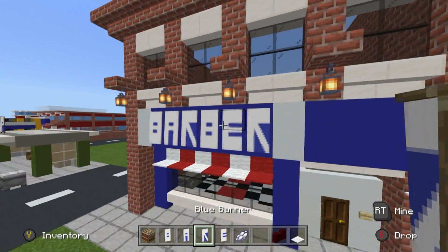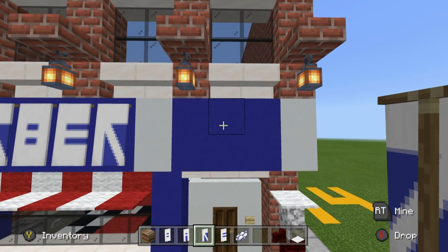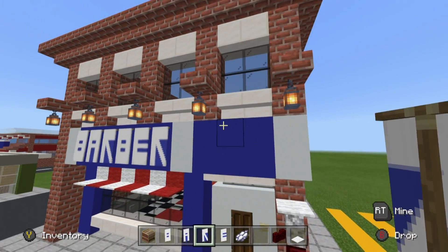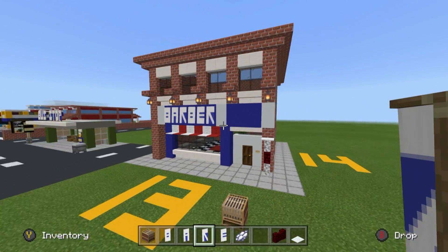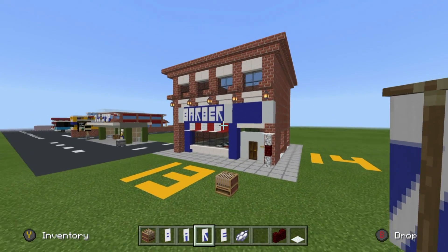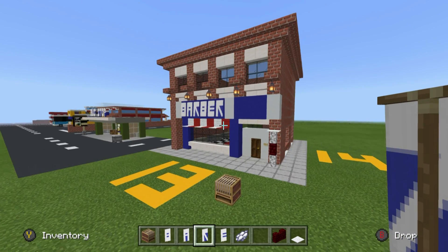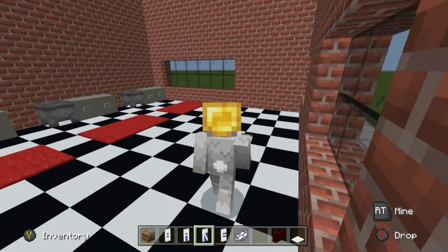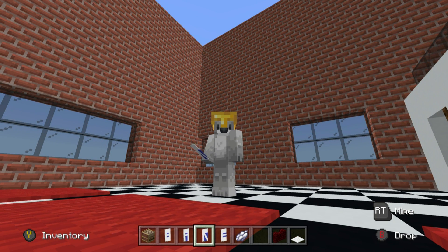Place the banners spelling BARBER straight across above the window. If you can figure out a good way to make scissors, a scissors banner could look cool there, or use item frames with shears. That's pretty much all the work to do on the outside. Now we're going to head inside the barbershop to add all the interior details — we'll need some new materials.